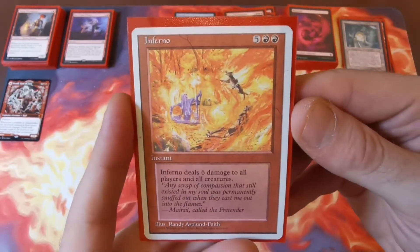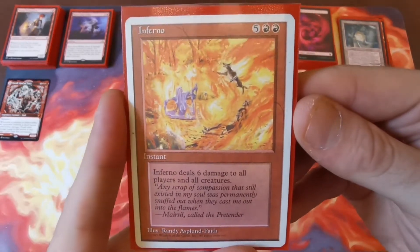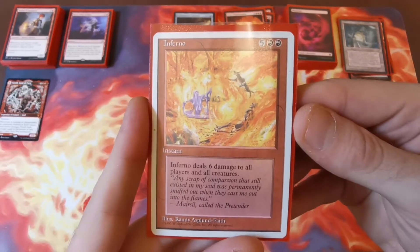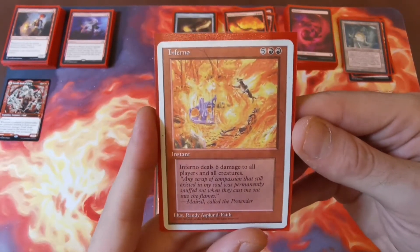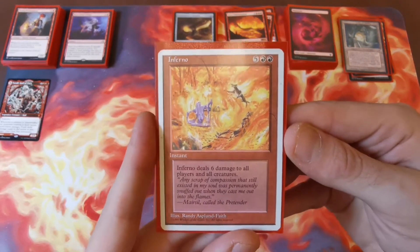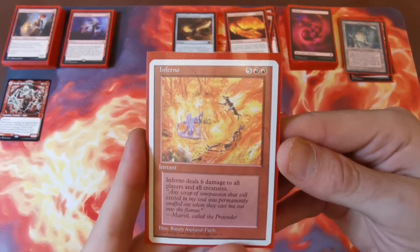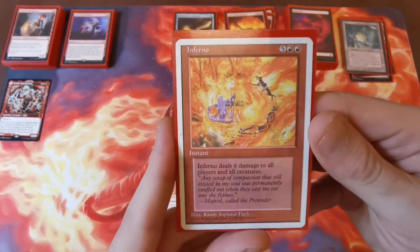Our last instant is Inferno — five and two red. It's a lovely board wipe dealing six damage to all players and all creatures. It doesn't matter if your own stuff gets hit because with Toralf on the field you're going to be wiping the whole board and knocking out most of your opponents as well.